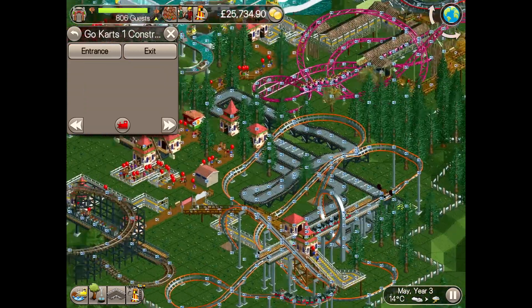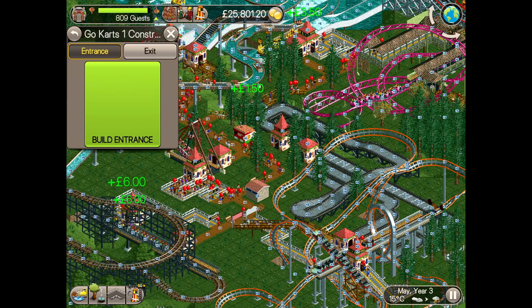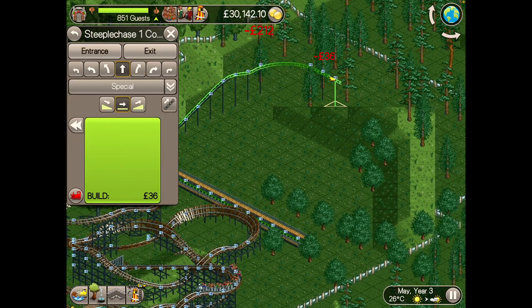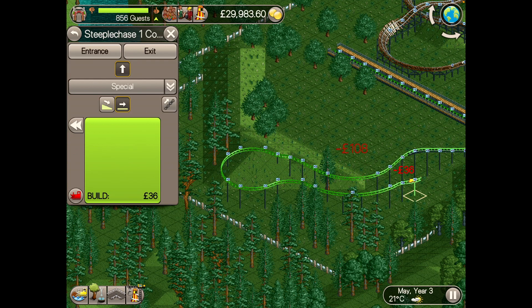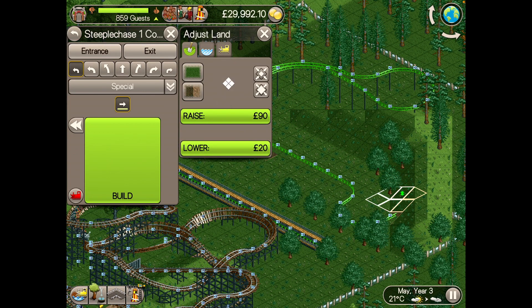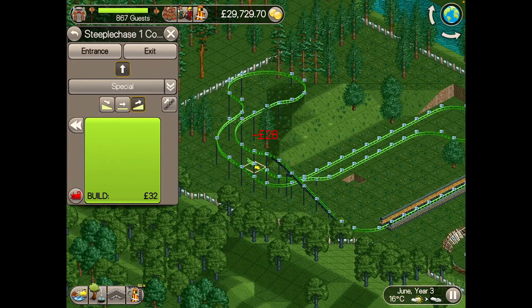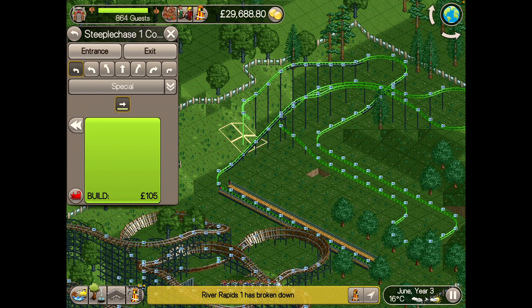After adding the queue path to the mine train coaster, I built the go-karts close to the looping coaster. I don't need to pack things so tightly but it does boost excitement rating and stops guests from having to walk too far. Back to that bit of land behind the mine train coaster — I'm going to build a steeplechase. Why? Well, because I normally don't. I'm not worried about scenario goals, and the steeplechase doesn't have a good throughput of guests, so when I'm worried about profit and goals I often skip this ride.